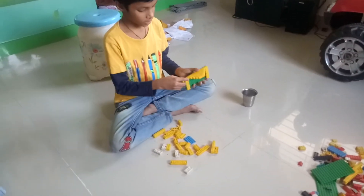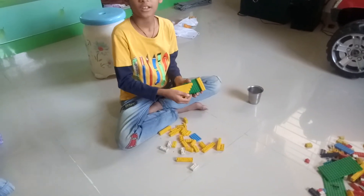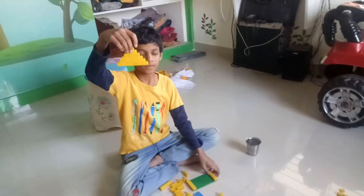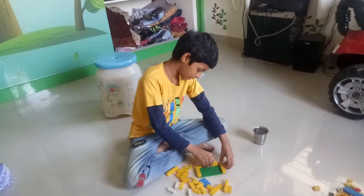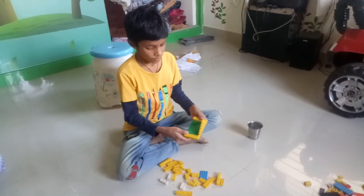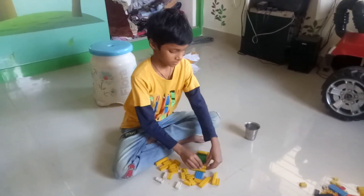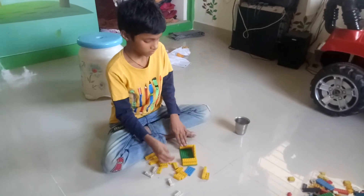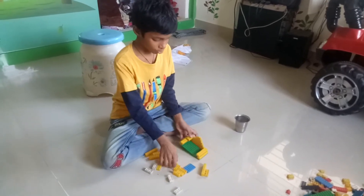First we should build it up like a cake shape. After we should keep the last side — we kept eight blocks here. After we should take sixteen blocks, and again we should take eight blocks — two eight blocks.